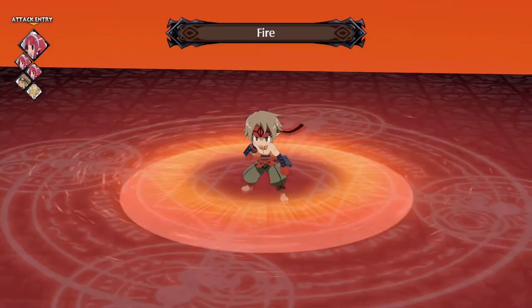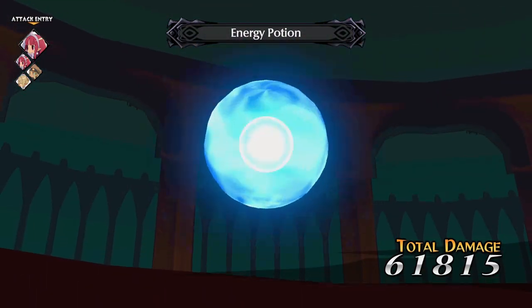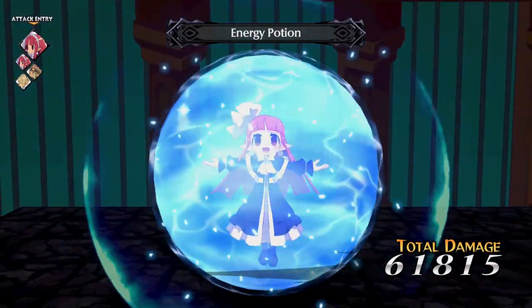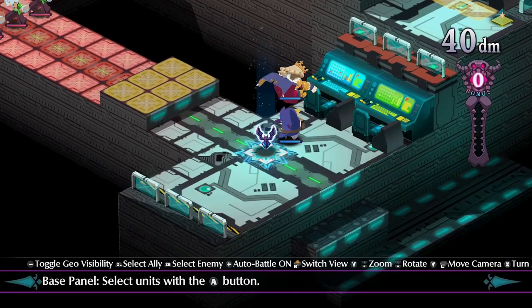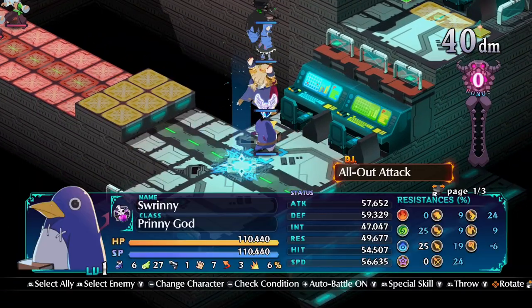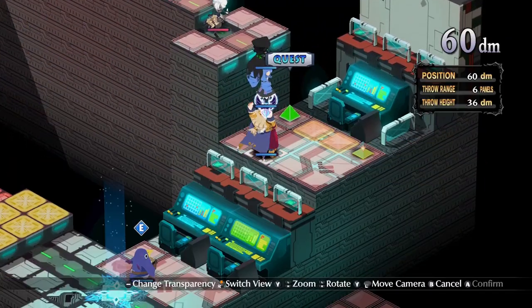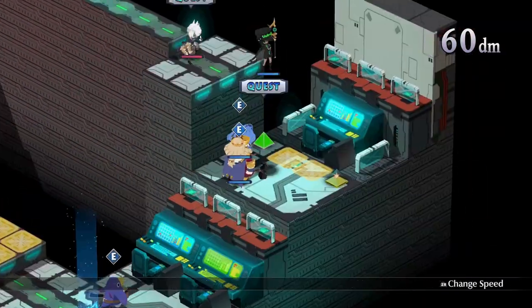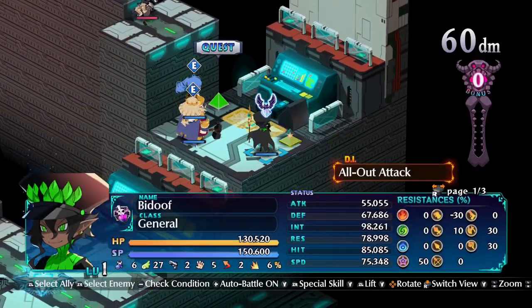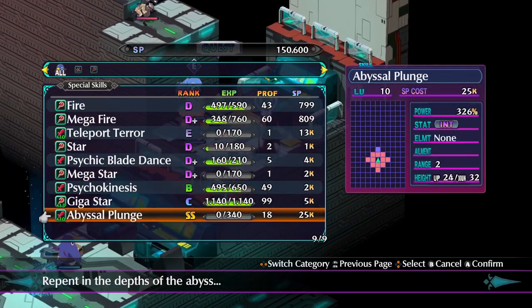Moving units separately gives you the ability to cover more ground and get into fights quicker, while moving units as a group brings out more damage through combination attacks but takes longer to travel across the map. The way stages are designed demands you to make decisions between the two all the time. But even if you mess up, there's nothing to worry about — you don't lose anything for being defeated and can simply try again. If you're not into this puzzle approach, you can always grind extra levels and power through with brute force.